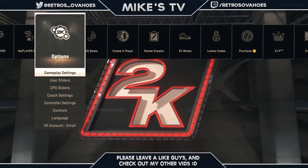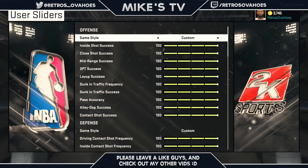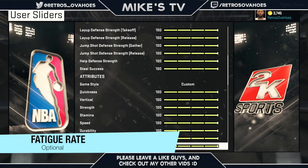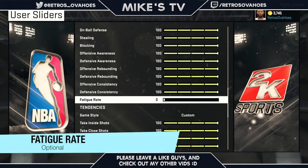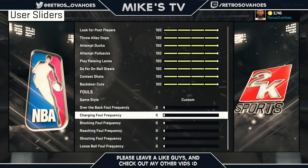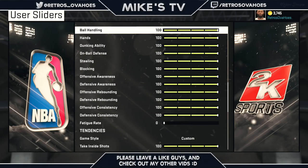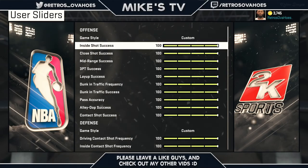You can also go down to User Sliders. This is where you want to put Game Style on Custom and put everything on 100, besides fatigue - you want to put fatigue rate on zero. You don't want it on 100 or you will get tired quick. I also have my fouls set to zero. From backdoor cuts all the way up to inside shots, everything is on 100.